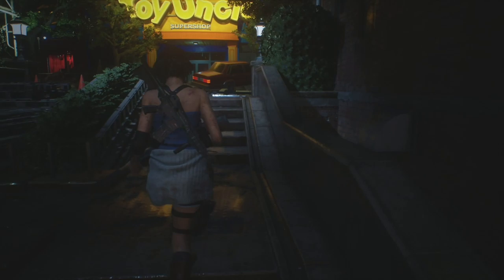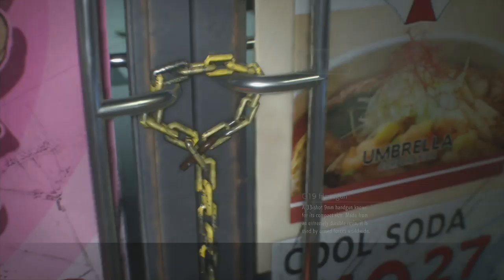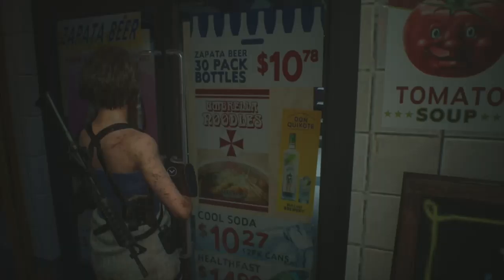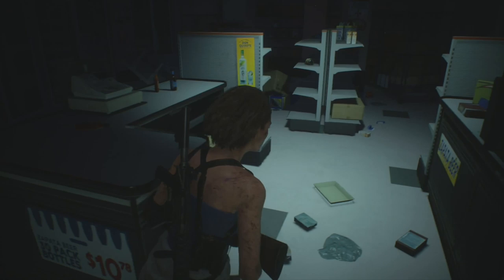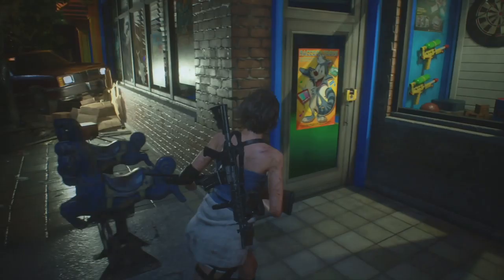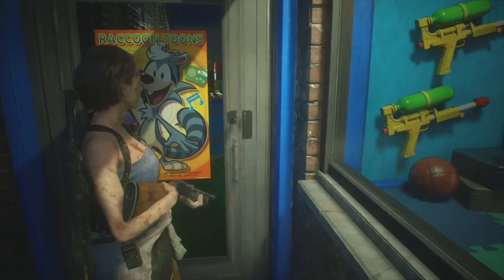Grab the case Nemesis drops when you stun him, examine it - there'll be another weapon part for the handgun. Combine that. Switch to the shotgun now. Any zombies in your way just give them a quick blast. Come around here into the supermarket - use the bolt cutters. Grab the second fancy box and the high grade gunpowder, combine it with a normal gunpowder for more shotgun shells. You can now discard the bolt cutters.